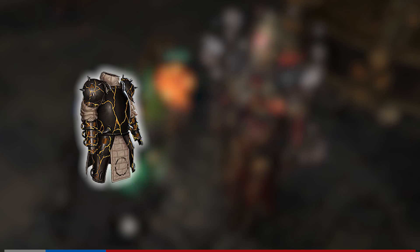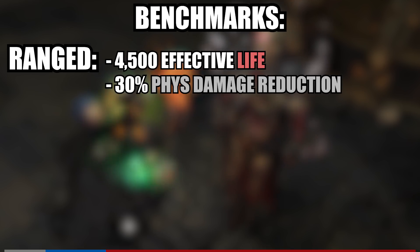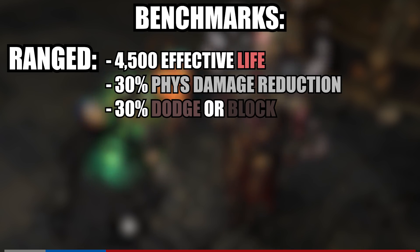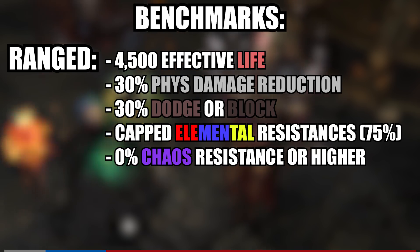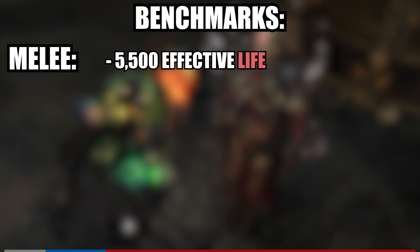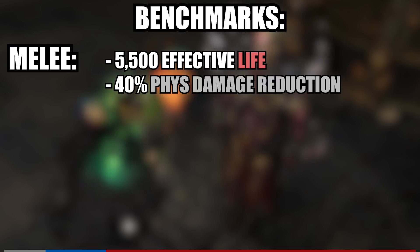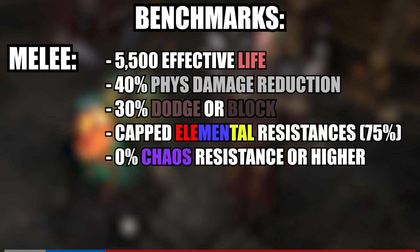Ceres is a boss who is best approached fully prepared, both with your gear and with your brain. We will break down some benchmarks for characters. For ranged characters, including summoners, aim for at least 4500 effective life, 30% physical damage reduction, 30% block or dodge, all elemental resistances capped, and 0% chaos resistance or higher. For melee, aim for at least 5500 effective life, 40% physical damage reduction, 30% block or dodge, all elemental resistances capped, and 0% chaos resistance or higher.